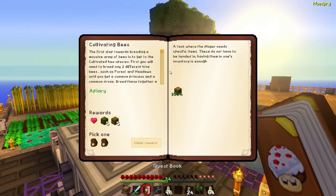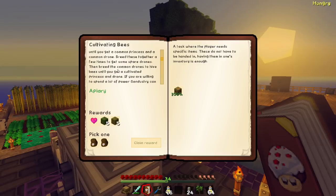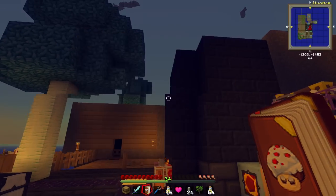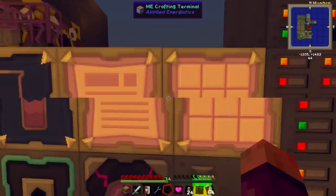Usually the quest book is pretty good at telling you what you need to do. The first steps towards breeding a massive army of bees is cultivating the bees. First you will need to breed any two different hive bees, such as forest and meadow, until you get a common princess and a common drone. Breed these together a few times to get a spare drone. Then breed the common drones. We're going to have to read this step by step. Does the quest book say we've done this? We have. Let's take this reward - we got some fish.